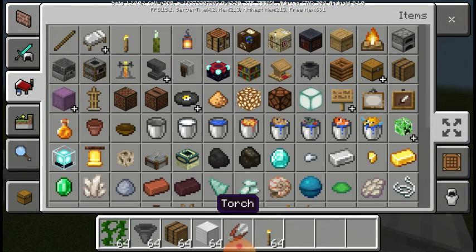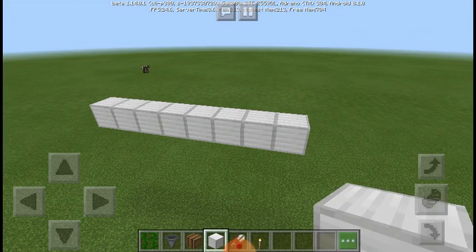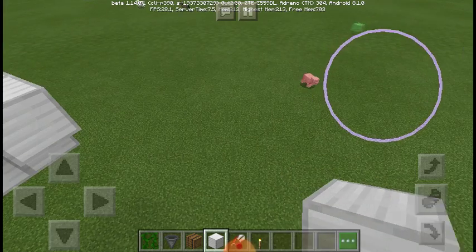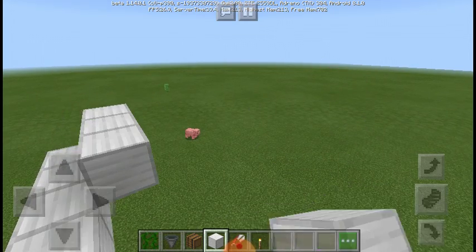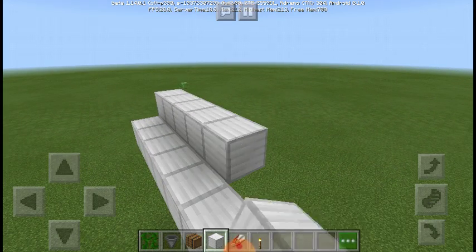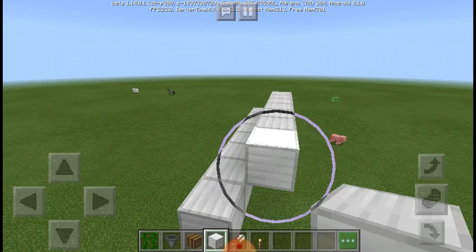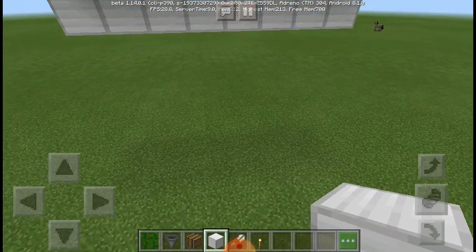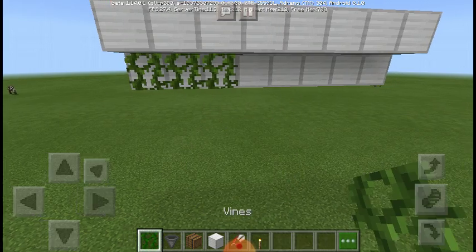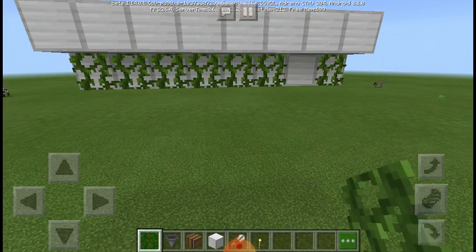Torches are not necessary — it's just if you want lighting. Yeah, not necessary. But you will want that either way. Take some torches, go across the top, and put your vines just here like this.